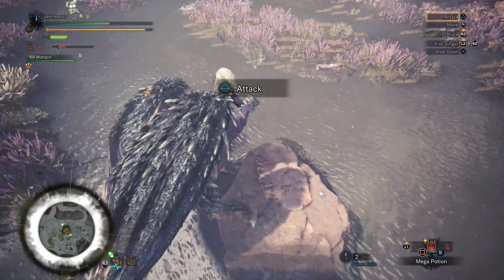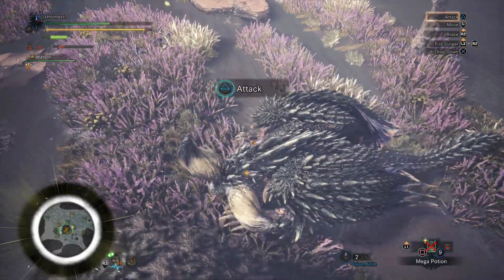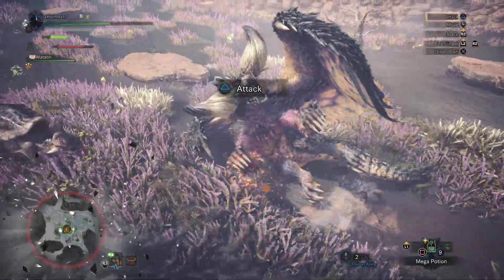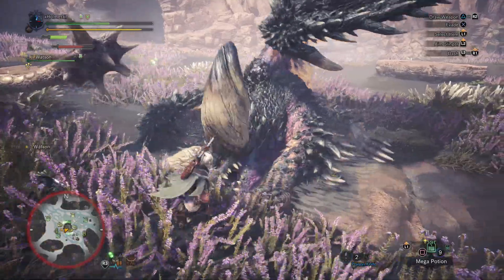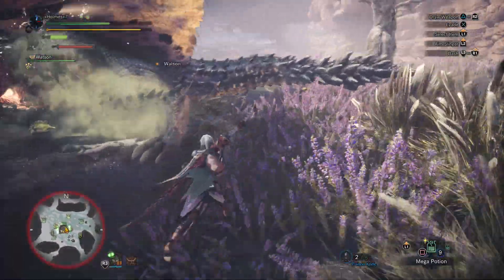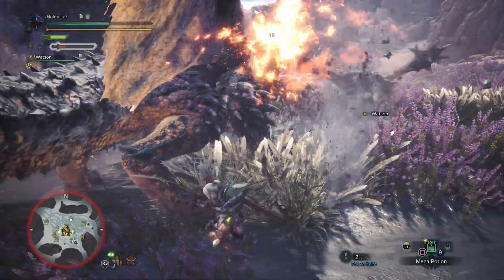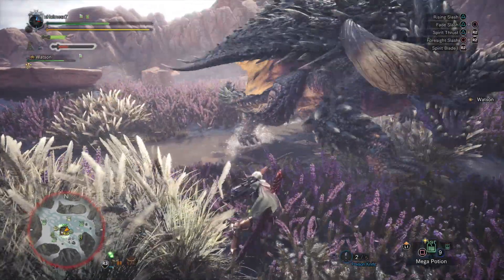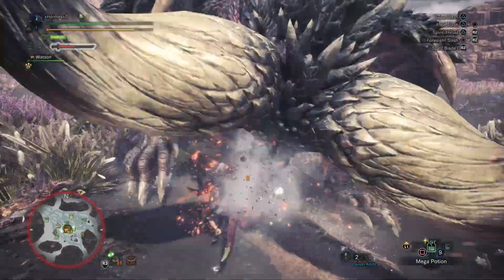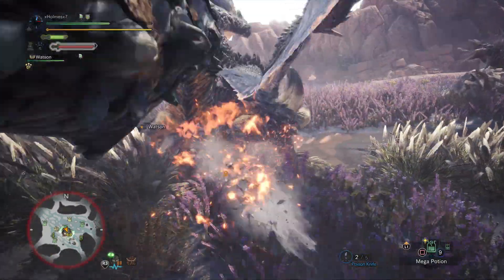This guy has a shitload of spikes but the first layer is nothing — you can just keep attacking. Once you break off the first layer of spikes at his arm and tail, new spikes will form from tiny white spikes, then they'll grow big, and once they turn black they become like armor that you can't cut through. So that's gonna be a problem. You can break them off while they're growing into black spikes, and once you break off the regrowing spikes you'll stun him and knock him over.